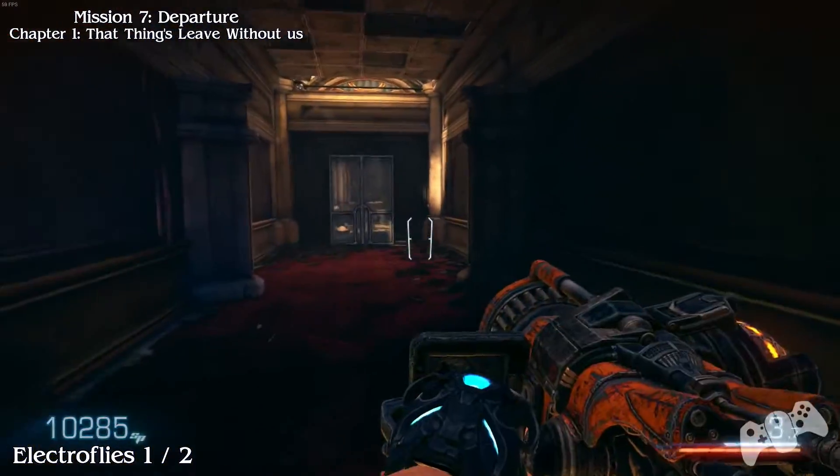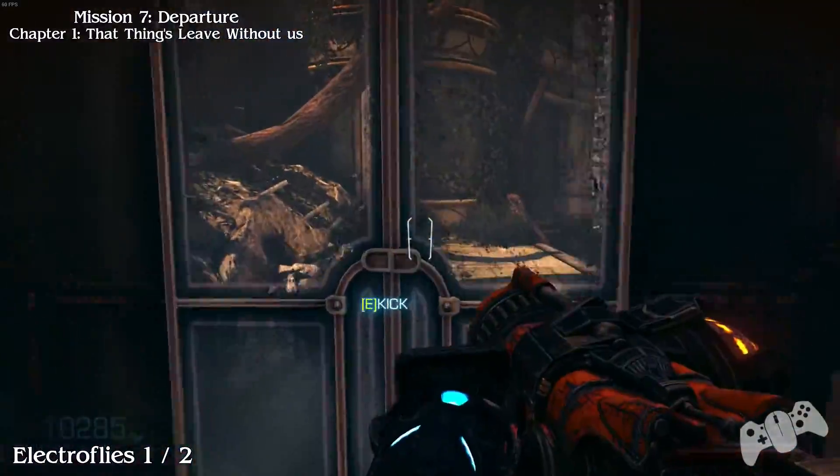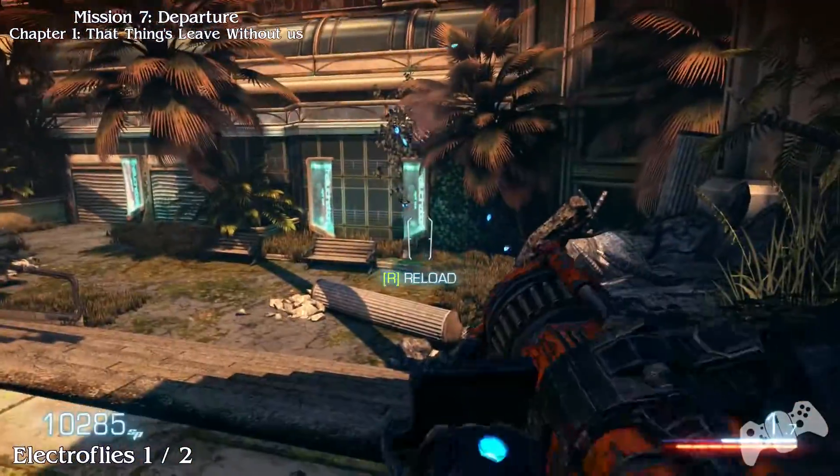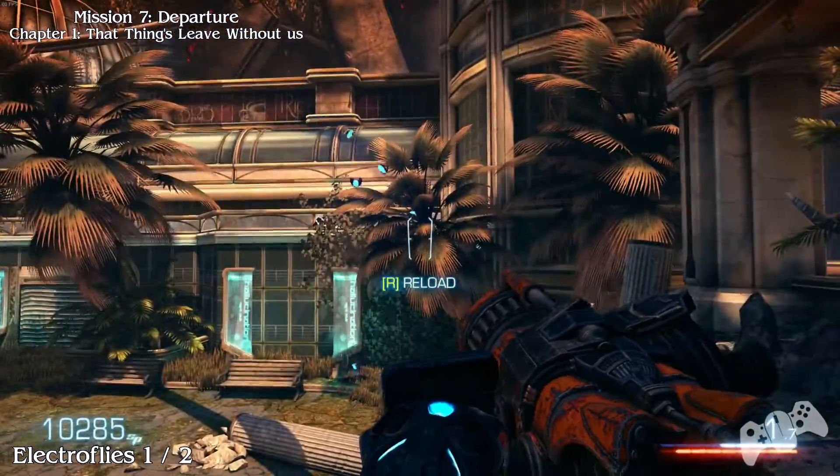From the last location you want to go through the next door. As soon as you go through, look right and you will find your flies, or electro flies.